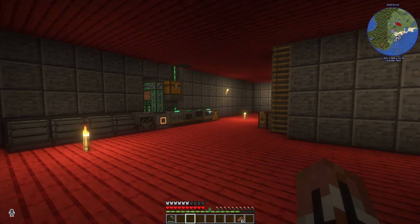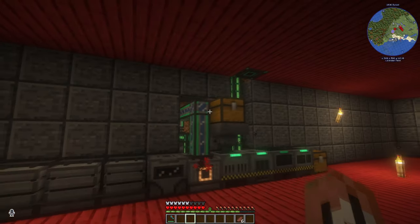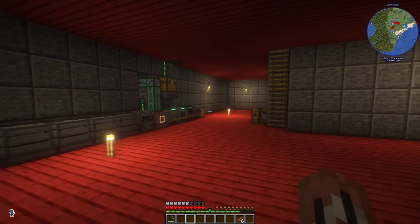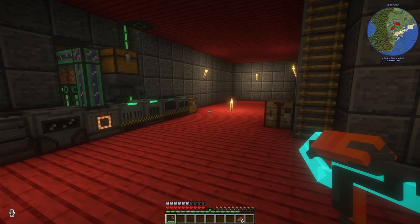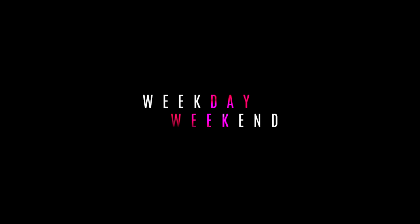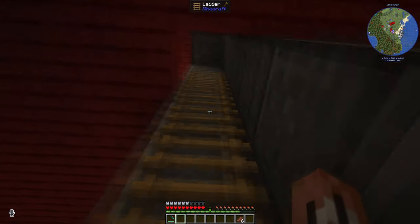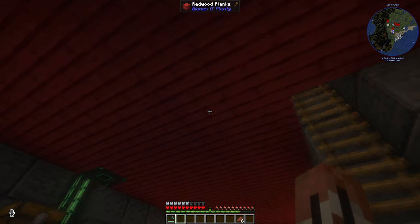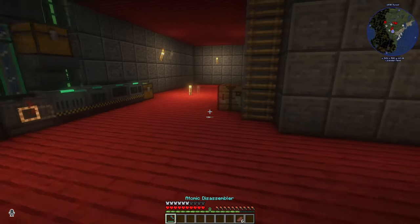Hello everybody, welcome back to your Weekday Weekend. My name is Adam and welcome back to yet another Modern Minecraft show. Last time we made the atomic disassembler and as usual the atomic disassembler kicks ass — it kicks ass and chews bubblegum, and as usual we are all out of bubblegum. So what are we doing this episode?